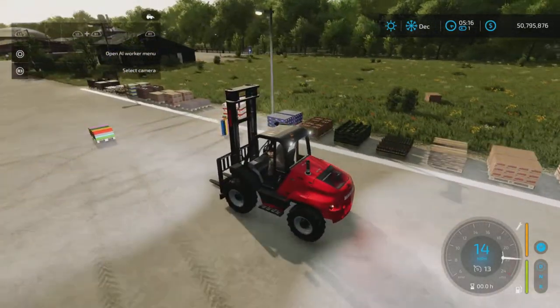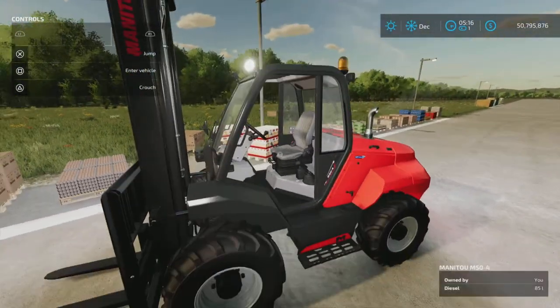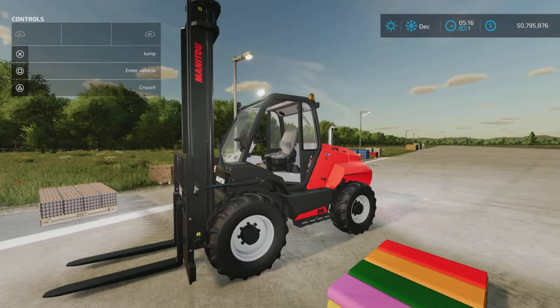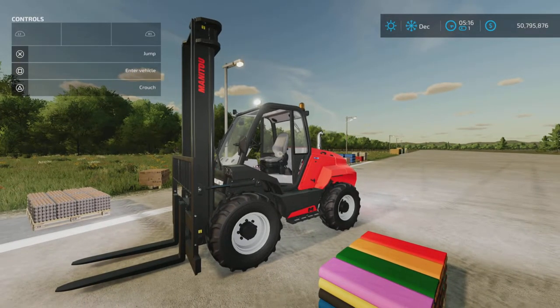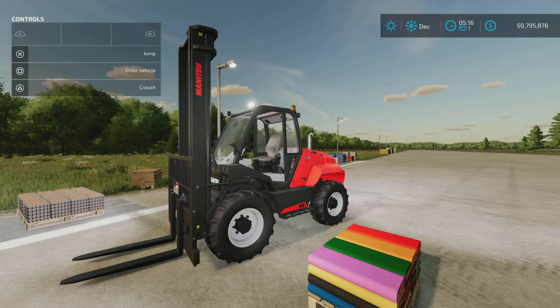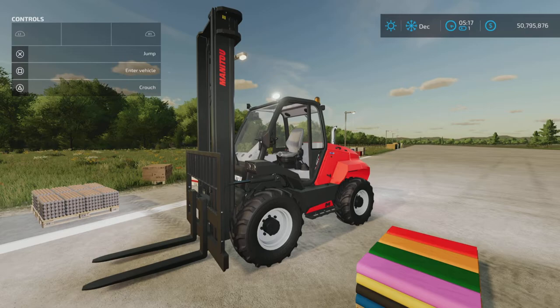I'm going to watch out for those forklift cops now. But there it is — a pretty simple, nice and simple, large forklift, perhaps something you will need to move around all those products for the new Platinum Expansion DLC that this came with. So there you have it, that's the Manitou M50-4. It's been a day — included with the Platinum Expansion DLC. I'm Loony Farm Guy. Thank you for watching, and remember, it's only a game.